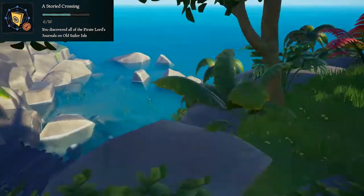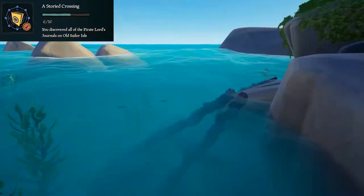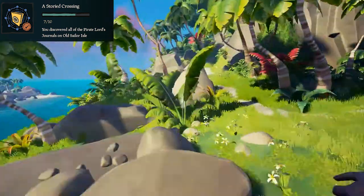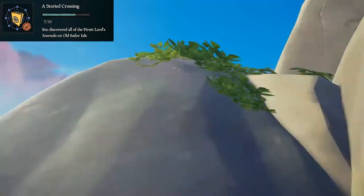Once you've done that, run down here off the side of this bridge, down to this little grassy area, and read this journal. Once you've done that, go through here and read this journal on the top of this rocky spire.